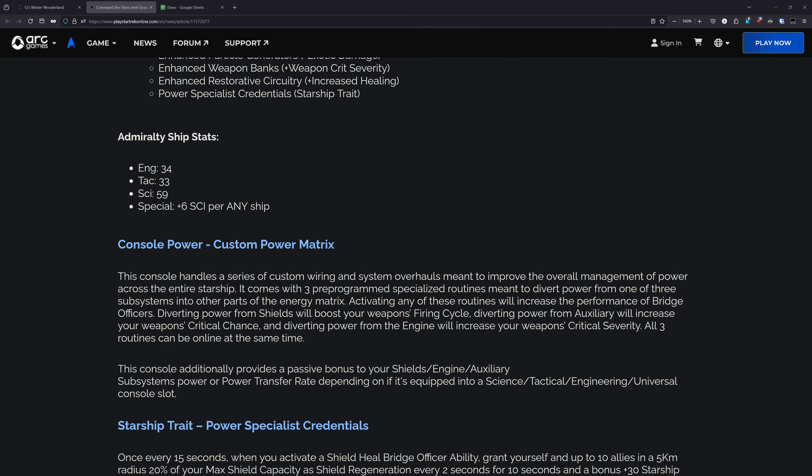Next up for the Admiralty card: 34 eng, 33 tac, 59 sci, and the special is plus 6 sci per any ship. So that's actually a pretty good Admiralty card on this.